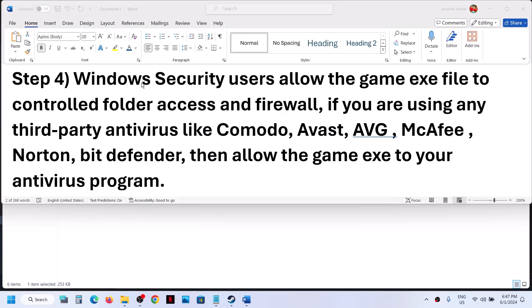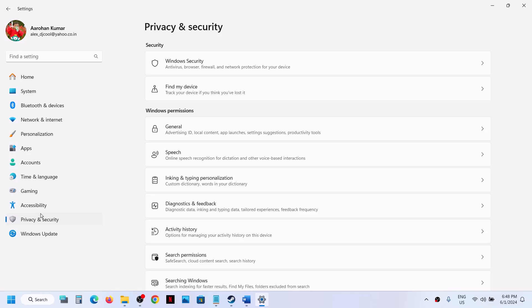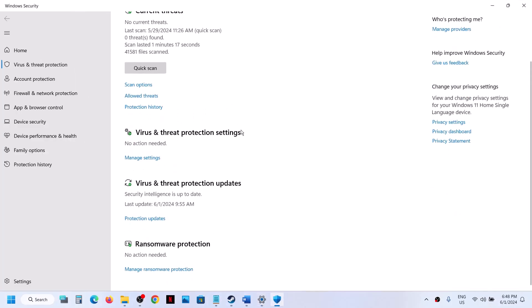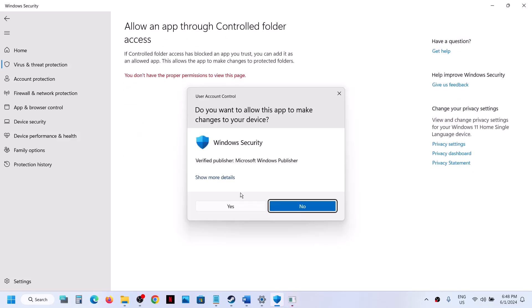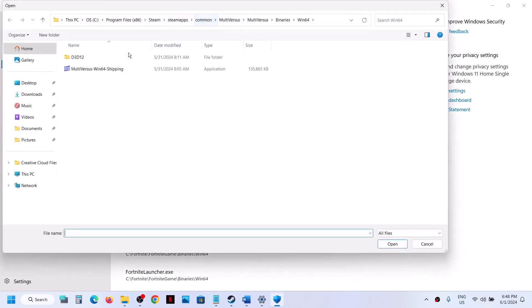Windows Security users: open Windows Settings and go to Privacy and Security. If you have Windows 10, go to Update and Security, then click on Windows Security. Click on Virus and Threat Protection, scroll down to Manage Ransomware Protection, click on it, then click Allow an App Through Controlled Folder Access. Click Yes to allow, then click Add an Allowed App, browse all apps, and go to the game installation folder.